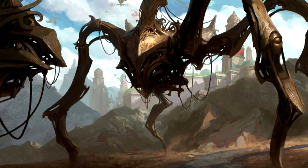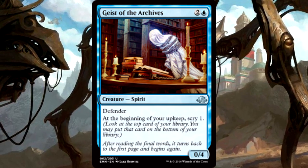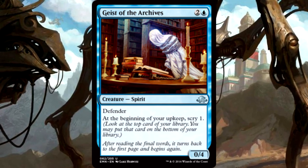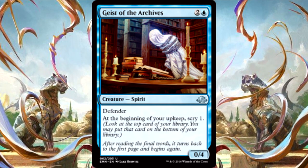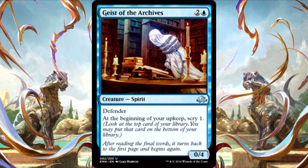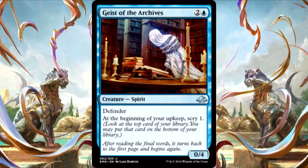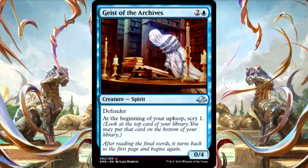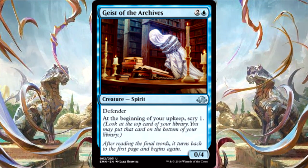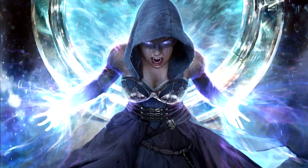Next up isn't card draw, but it's definitely card advantage, and that's Geist of the Archives. At the beginning of your upkeep, you get to scry one. If you could play a 3-drop 4/4 that lets you scry at the beginning of upkeep, you would. In this deck, it just happens to be a 0/4, but when you're attacking it's a 4/4 — even when defending. As long as your commander is out, it is a 4/4.